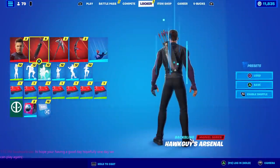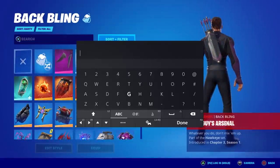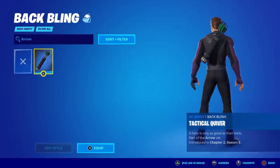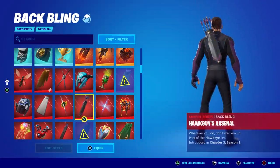I'm going to start with Hawkeye himself and the Hawkeye's Arsenal back bling — that still cracks me up. Real quick, I wanted to see something: in one of the crew packs we had the Green Arrow skin and I wanted to see if they copy-and-pasted his back bling and just turned it purple. Let's just compare those real quick because that looks awfully similar.